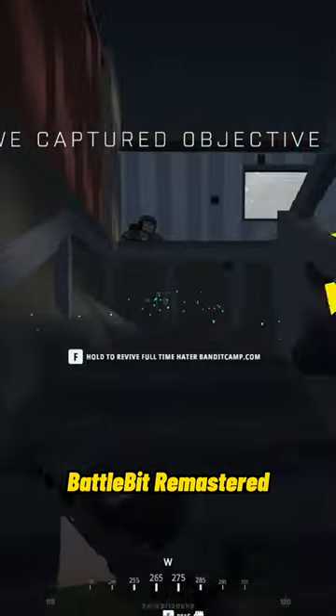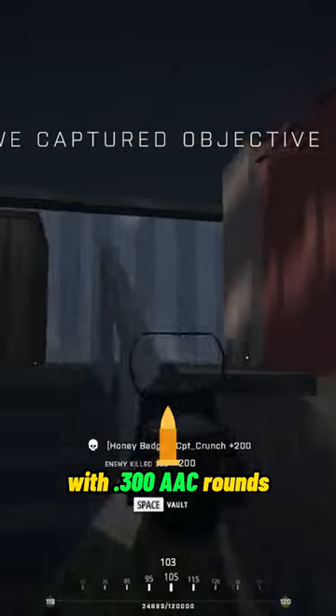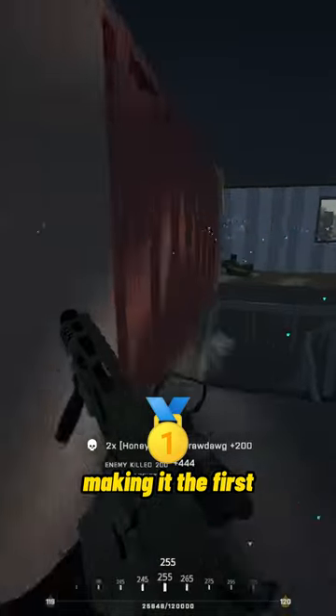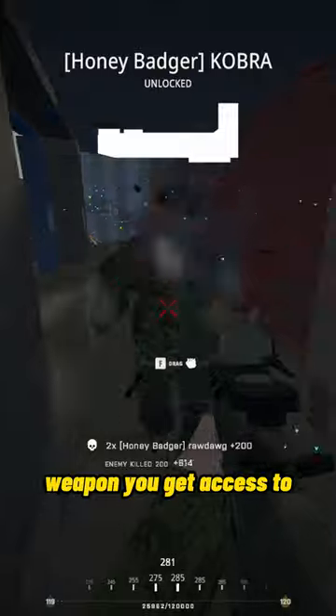Honey Badger weapon overview in Battlebit Remastered. It's a personal defense weapon chambered with .300 AC rounds, unlocked at level 35, making it the first personal defense weapon you get access to.